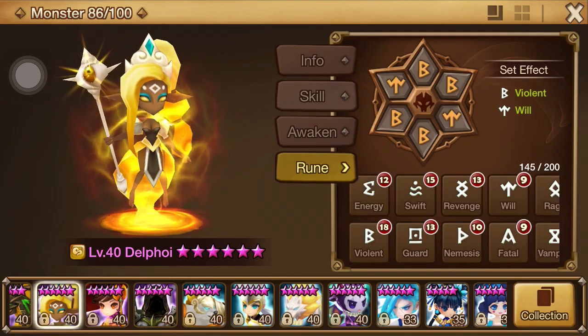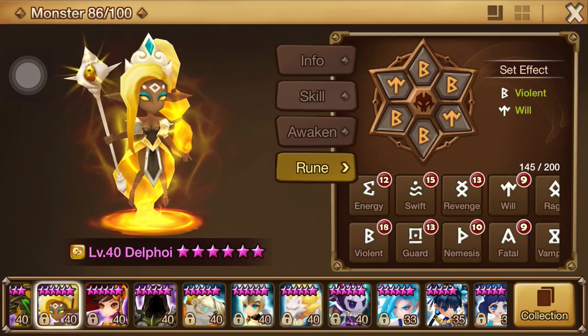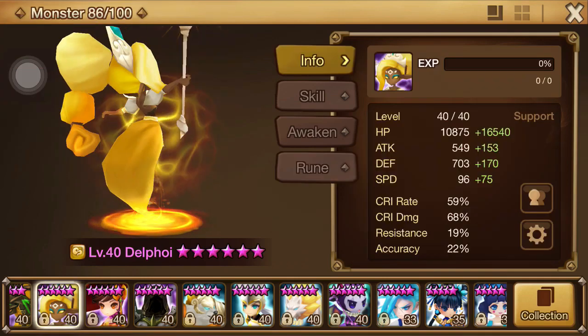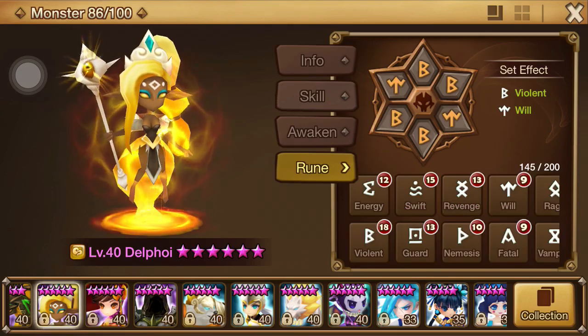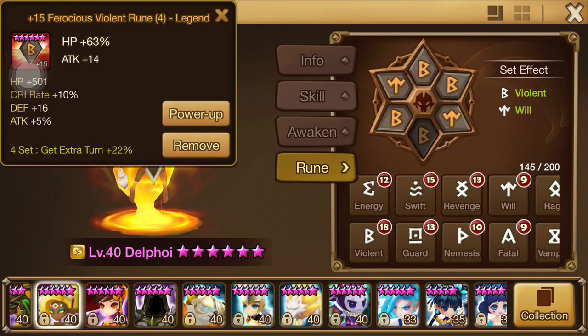You guys know I made the switch in episode 76 — dancing with Delphoi. She's now on Violent Will: speed, hit point, hit point. A little bit squishier with 27K hit points, so I want to get her above 30 again. Just waiting for the right runes to get that done, and when I get that done I will let you know.